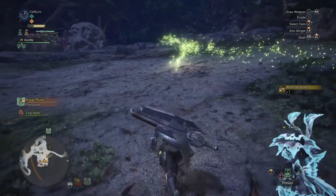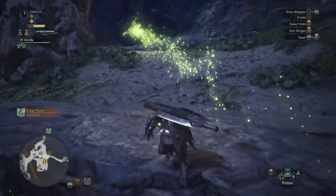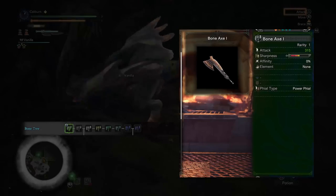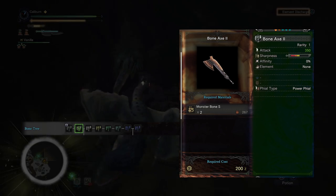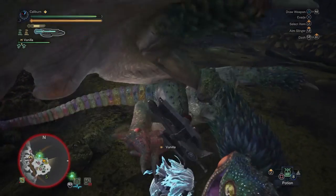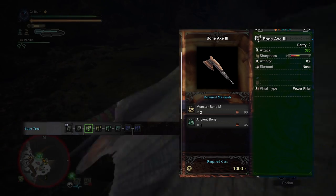Green sharpness isn't important just yet so the focus should be on the Bone path. However, you can build the Ore path if you prefer having more green sharpness at this early stage as it will be used for an upgrade later on. The best part about the Bone and Ore paths is you won't need specific monster parts — you'll instead need to gather bones or ores. These are found around the map and appear as fairly consistent rewards from every single monster. Make a Bone Axe 1 and upgrade it to a Bone Axe 2 by using 3 Monster Bone S. Unfortunately this will have to tide you over until you've hunted the Pukei-Pukei. You should get Monster Bone M from the hunt. Use 2 Monster Bone M and 1 Ancient Bone to upgrade your Bone Axe 2 into a Bone Axe 3.